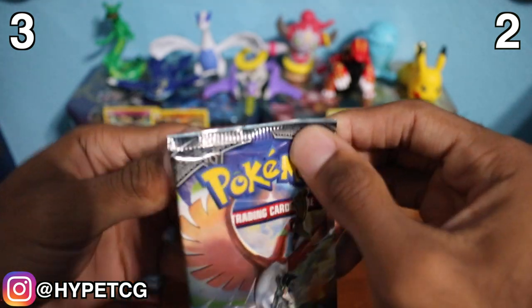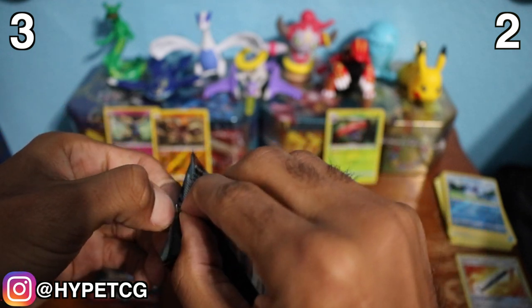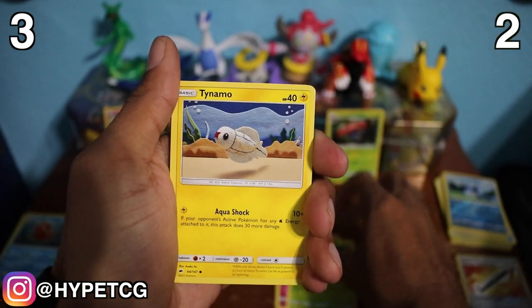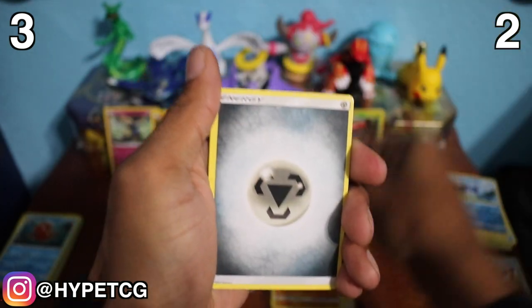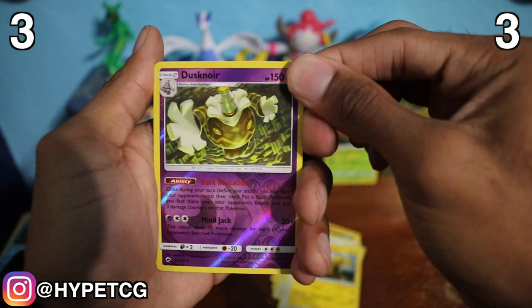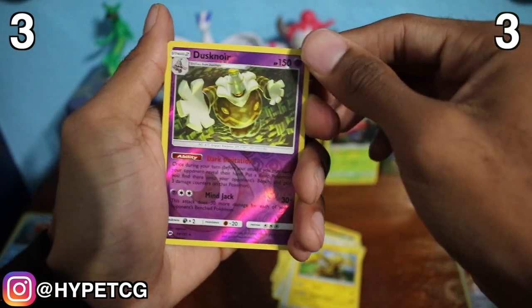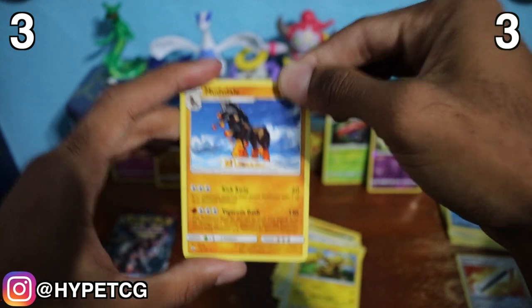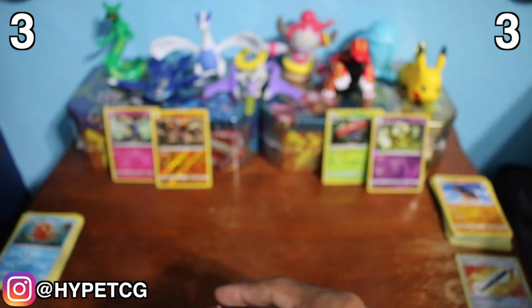Let's get into this Ho-Oh pack — Ho-Oh giving me problems again, but I got you. Two, three, four, and two. We have a Ralts, a Tangela, a Tynamo, a Crabrawler, an Inkay, a Metal Energy, a Rotom Dex, a Super Scoop Up, and an Electabuzz. We have a Dusknoir — reverse holo rare, one point for Burning Shadows — and a Mudsdale non-holo rare. It's three to three right now.